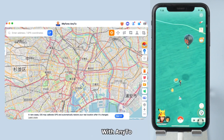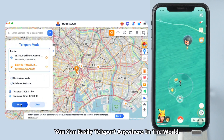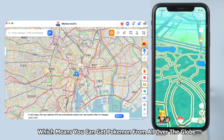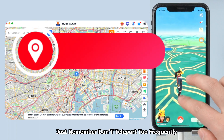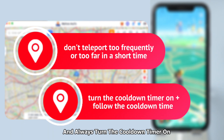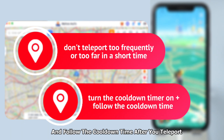But wait, there's more! With AnyTo, you can easily teleport anywhere in the world with just a few clicks — no route, no jailbreak needed. Which means you can get Pokemon from all over the globe without leaving your home. Just remember, don't teleport too frequently or too far in a short time, and always turn the cooldown timer on and follow the cooldown time after you teleport.